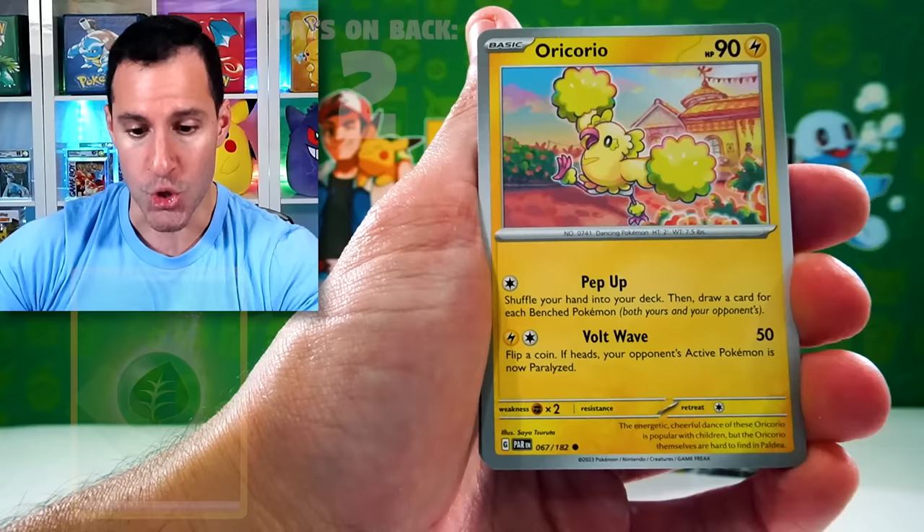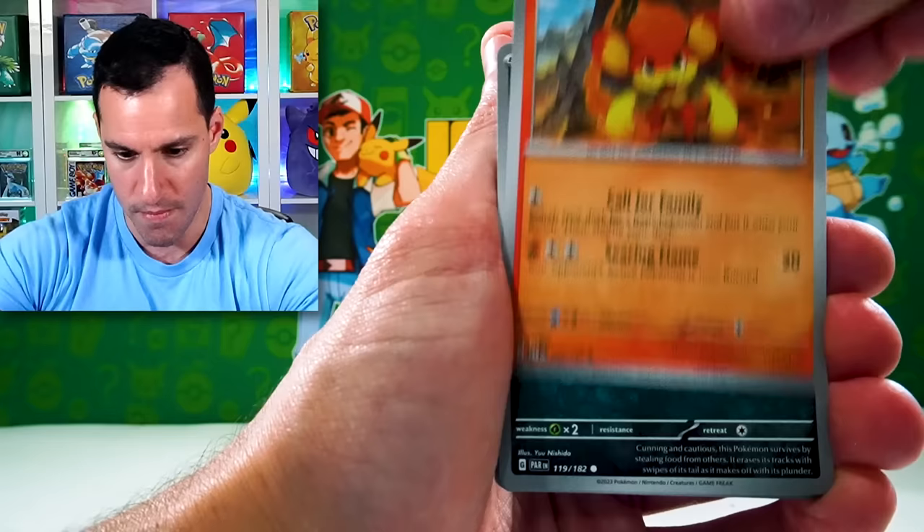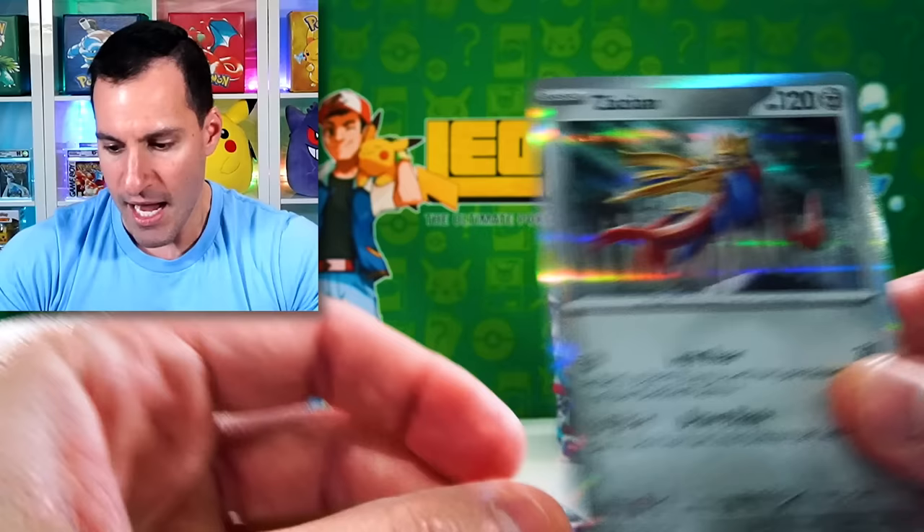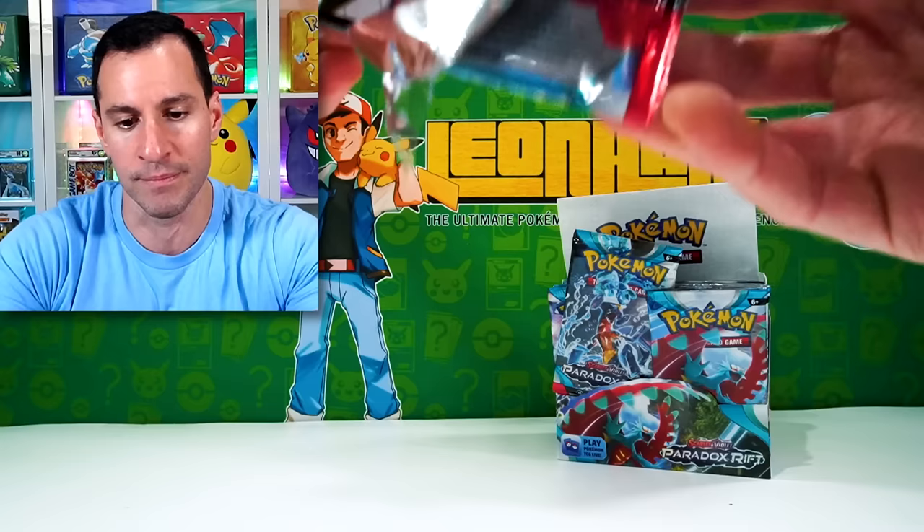We got Oricorio the Dancing Bird, Swiblue, Pants, Nick, Tulip, Dedanzo, Chantal, The Stack, Gabite, and a Zacian. A lot of times I am surprised going into a new set, especially like this one with Scarlet and Violet Paradox Rift.